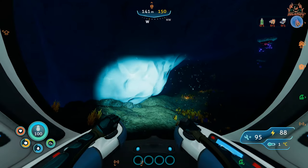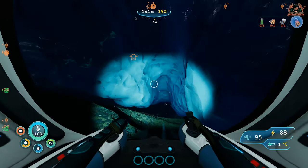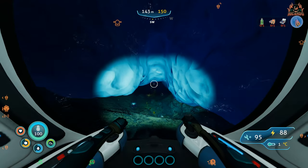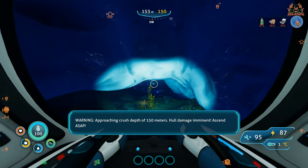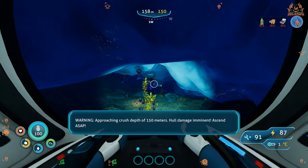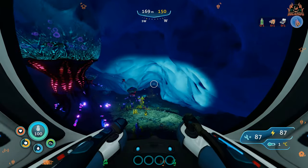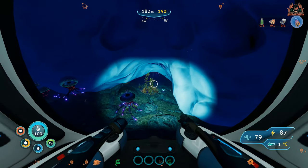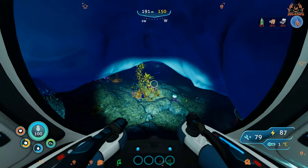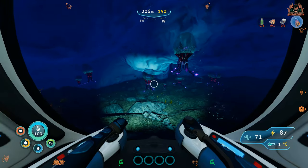When you get to this point, things can get a little bit dicey. I always tend to go on the little cave to the left-hand side from here. If you're in a sea truck and it hasn't had a hull upgrade module fitted, you are really going to be on the edge of your crush depth — in fact you're going to exceed it to the point where you'll be incurring damage. So make sure you've got a repair tool with you.